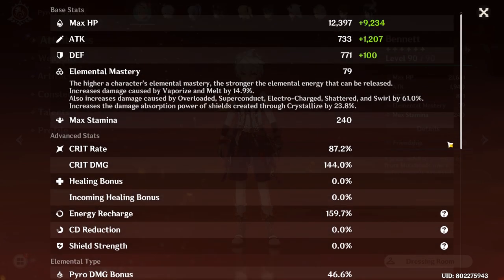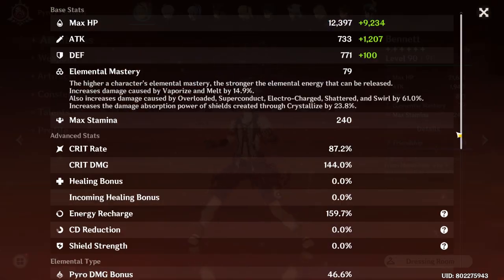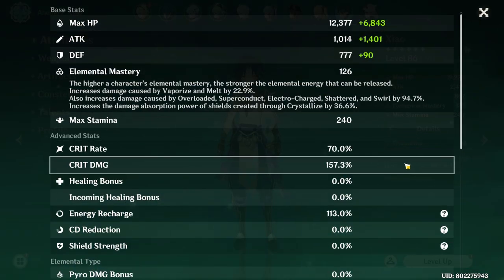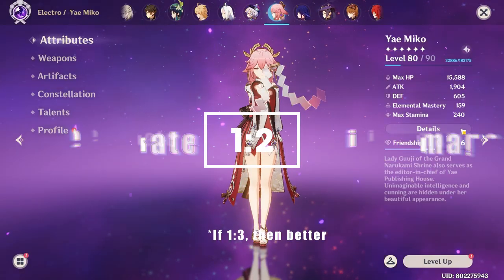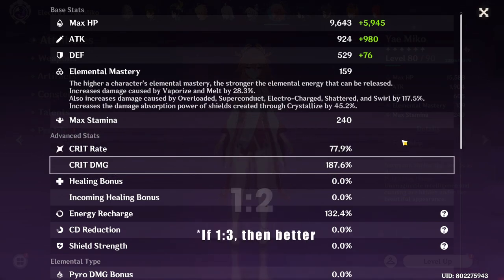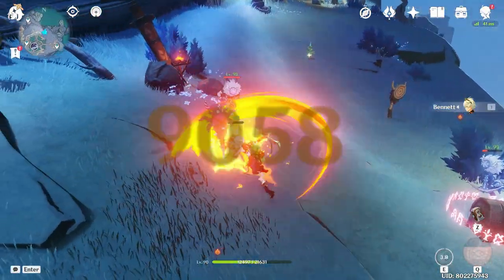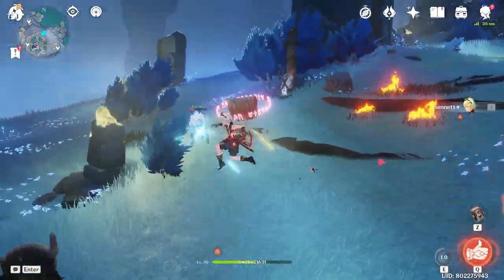Speaking of crit — Crit Rate is how often you crit, and you obviously want that close to 100%, though it's really hard to farm. Crit Damage is the bonus damage dealt when you land a crit. You'll often hear in other guides that you want a 1:2 ratio of Crit Rate to Crit Damage — for every 1% of Crit Rate, aim for 2% Crit Damage. Then there's Energy Recharge: the higher the percentage, the faster you regenerate energy for your Elemental Burst.